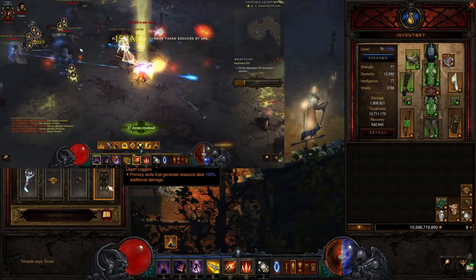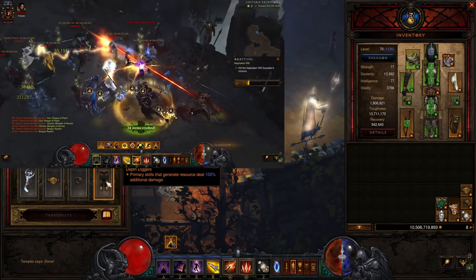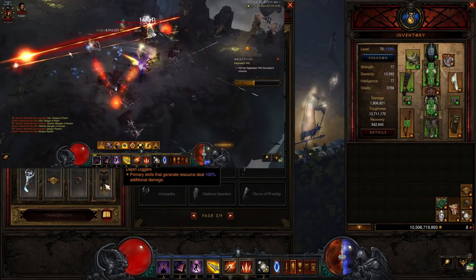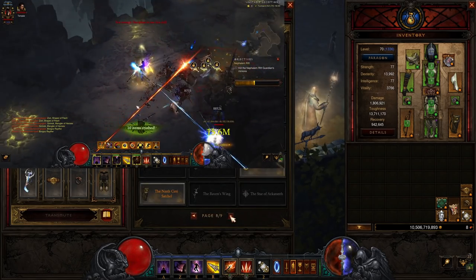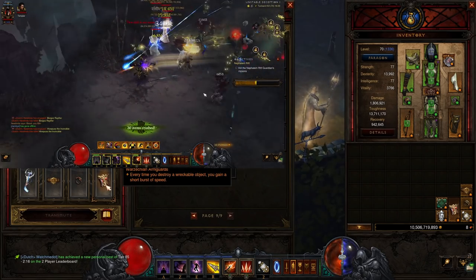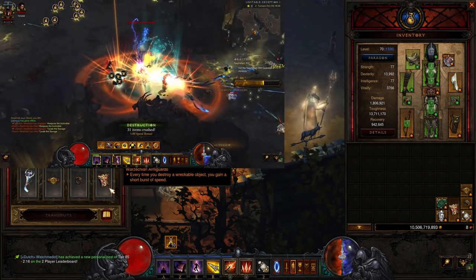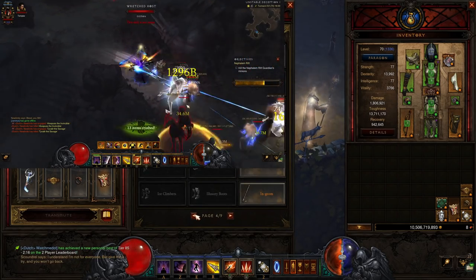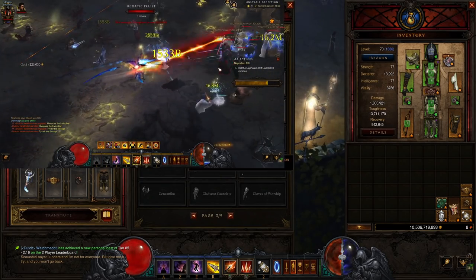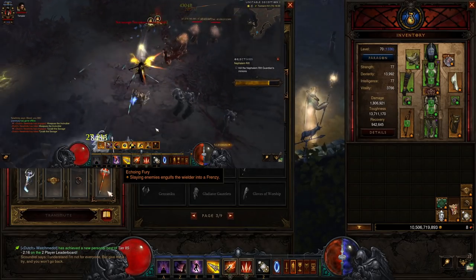We're using Depth Diggers — primary skills that generate resources deal 100% additional damage, just a really nice multiplier. But you could also go for Warzechian Armguards: every time you destroy a wrecked object, you gain a short burst of speed. So if you feel like you have enough damage, you can put this in and go even faster. I just like to one-shot everything, so I'm using Depth Diggers here. You could also go for Echoing Fury if you want — that's also an option.